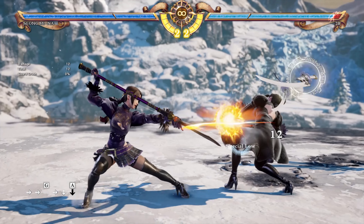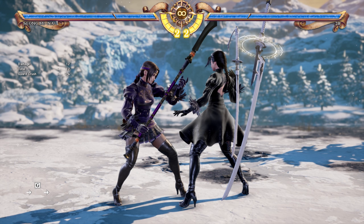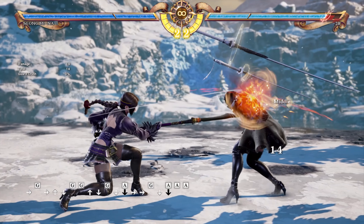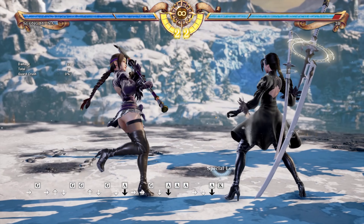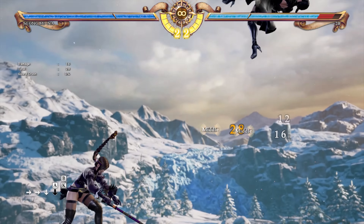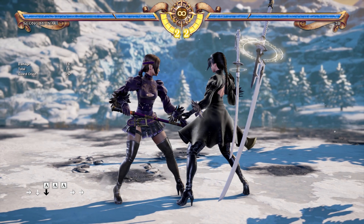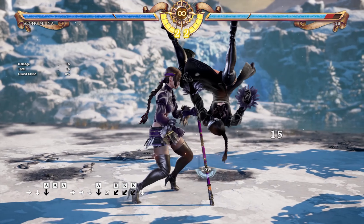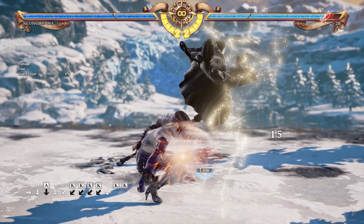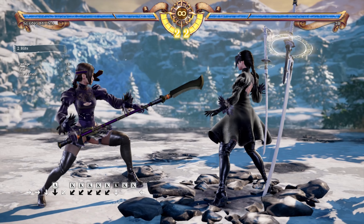Another thing about 2A: because this move leaves you in crouch, you get a little mix-up opportunity — especially if this move hits, since you get some advantage frames. After this, from crouch you can do while-rising AA, while-rising K, possibly while-rising B or while-rising B+K — though the two launchers are mainly used as high crushes. Sung Mina also has a very good low attack: full crouch 1KK. When you're in close range with Sung Mina, annoy the opponent with that move, and 2A completely complements it.